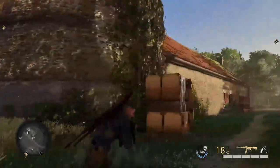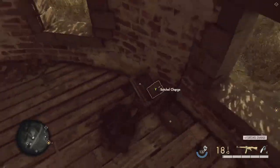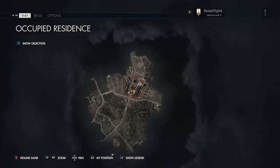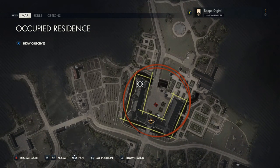You need to climb up onto the roofs on the back side of the tower to get the extra satchel charges. This is just in case you need an extra satchel charge or two to be able to open up the safe that's in the main residence building.